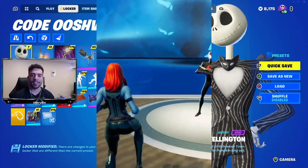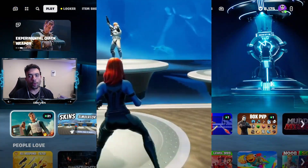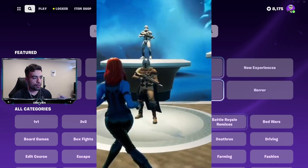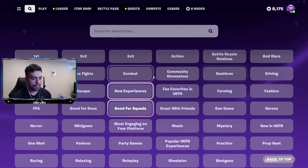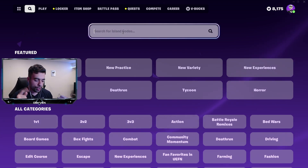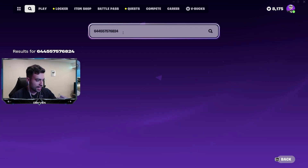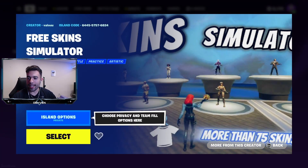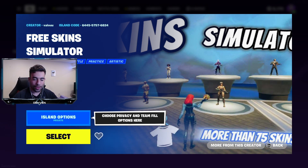The first thing we've got to do is put in the secret island code. We've got to head over to this tab right here where we can search for a bunch of island codes. We just want to put in the code, which is 6445-5757-6824. That's the map code — all we've got to do is click enter. And as you can see, it says Free Skins Simulator right here, which is crazy.